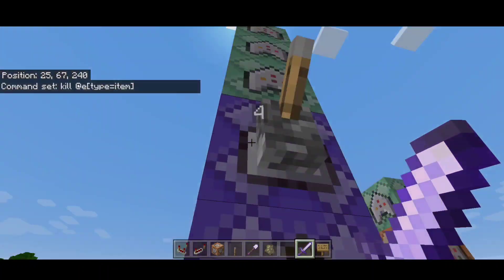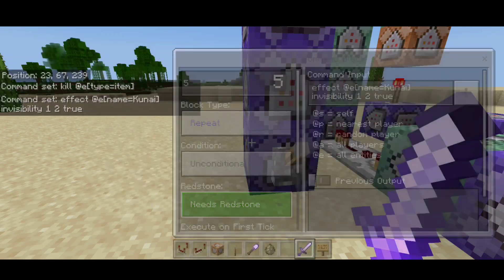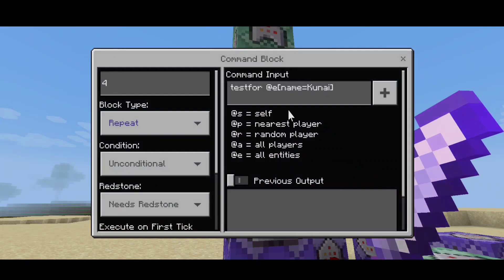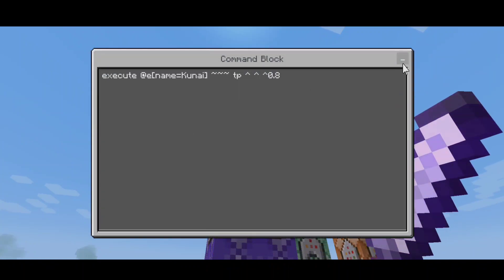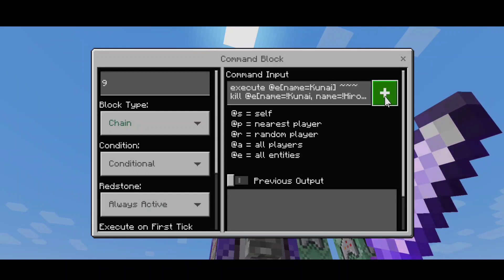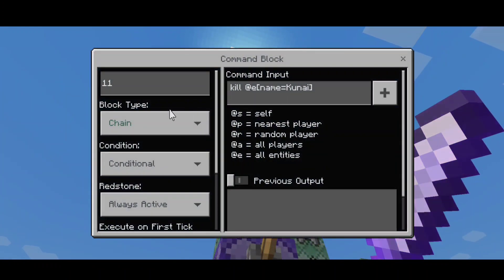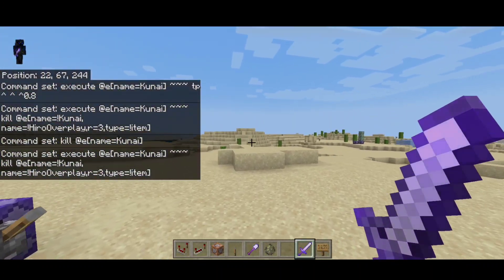We put three repeating redstone with actual maximum delay, and a post command which kills any item so we don't have any glitches. This pretty long tower command gives invisibility to the kunai armor stand — put it to repeat, actual enemy redstone. This one plays the animation to the armor stand. We separate it with another lever, then execute the knockback which teleports to the arrow at 0.8 — chain, conditional, and always active. This other chain command kills the kunai or any items or targets — we can put an effect or just kill it, depending on preference.